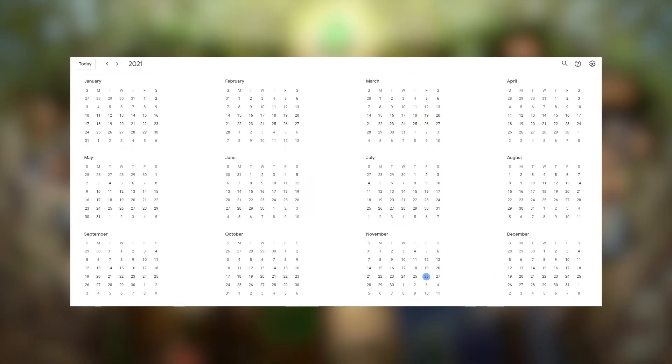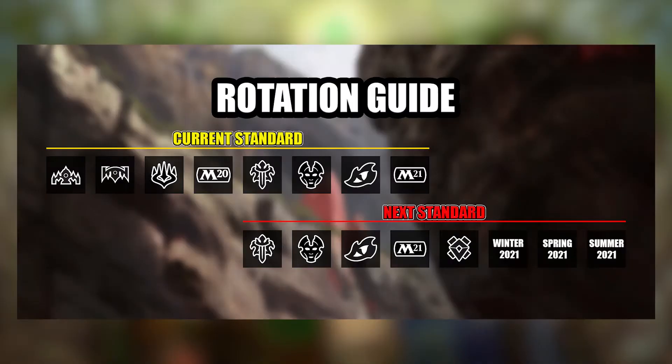Looking into the future, the Standard rotation after this year's rotation will be in Fall of 2021. There are no other rotation periods, and all sets that are legal alongside Zendikar Rising will be legal in Standard until that date. That means that once we get to the Fall Set 2021, there will again be 8 sets in Standard, and at that point, Throne of Eldraine, Theros Beyond Death, Ikoria: Lair of Behemoths, and Core Set 2021 will rotate out. But hey, that's pretty far away, and we really only need to worry about this rotation.